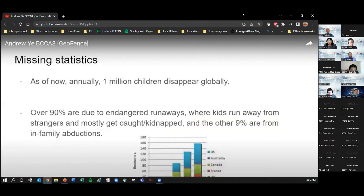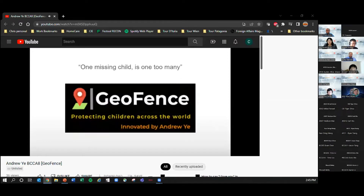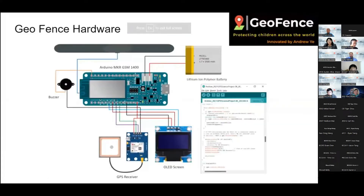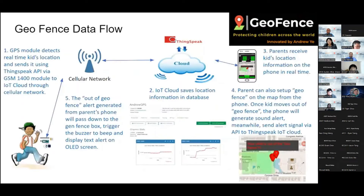As of now, annually over 1 million children disappear globally, and over 90% are due to endangered runaways or kidnappings. This is what inspired me to create Geofence, because one missing child is one too many. This is a detailed diagram of my Geofence design. The Arduino IDE code allows my Arduino GSM 1400 to access my GPS receiver's data and sends it to an IoT cloud via a cellular network using an IoT SIM card. The IoT SIM card only costs $1 a month for data, compared to traditional phones that require $15 to $20 a month.